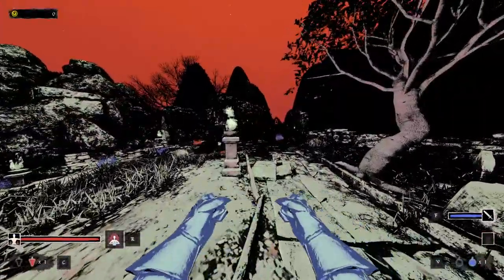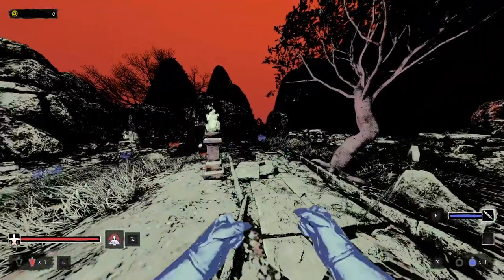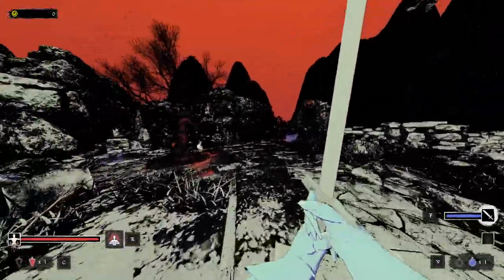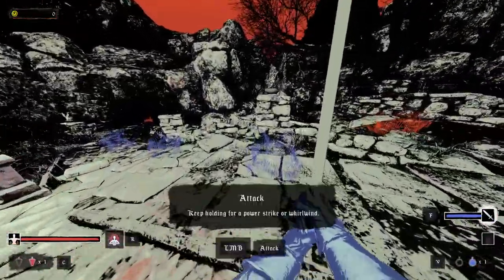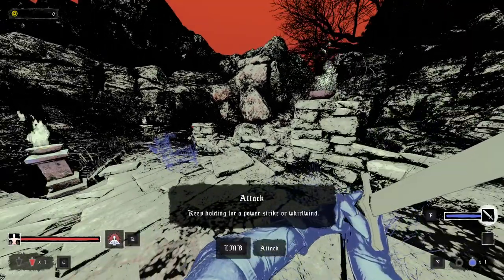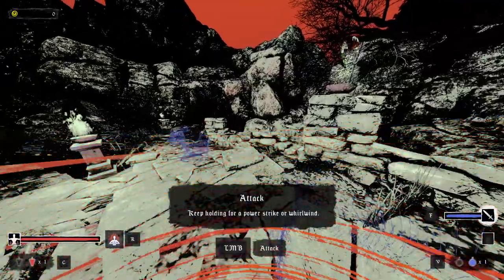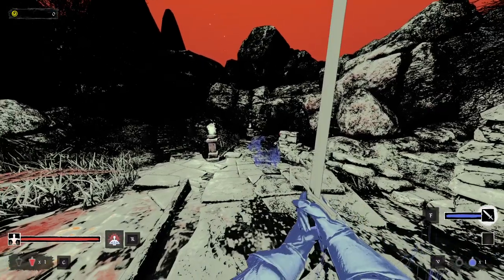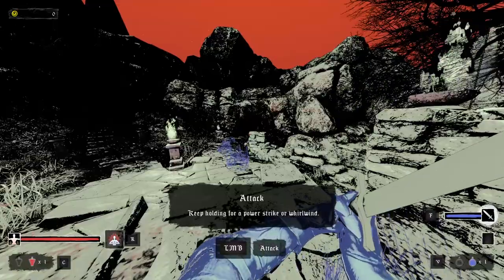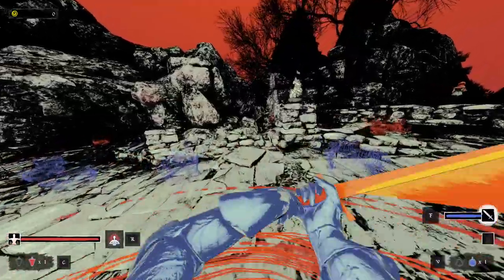F puts away a weapon. You can actually just charge your way into battle. There are two charge attacks — normal attack, and if you press and hold until the first highlight, that's a slash. If you hold longer until the weapon slants, it becomes a whirlwind attack. That's actually neat.